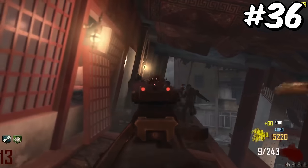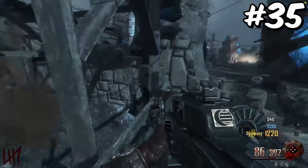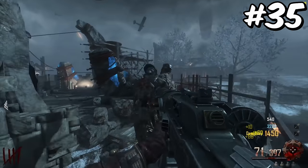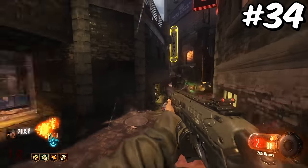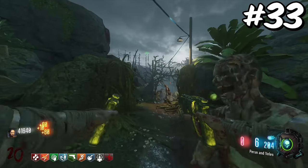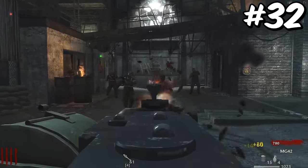The AN-94 is the first weapon on this list to start us off with S-tier weapons — literally no one dislikes this thing. The MG08 from Origins is an amazing weapon, but I personally don't like it just because it is an LMG. The Brecci is living proof that Black Ops 3 shotguns are way too overpowered. I honestly have never used the Marshals, but I am told that they are broken as hell.